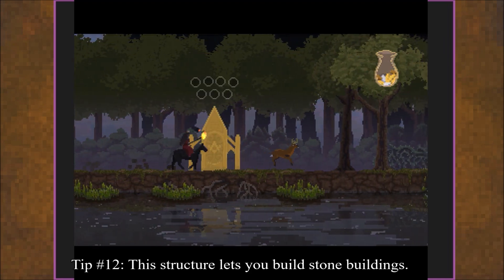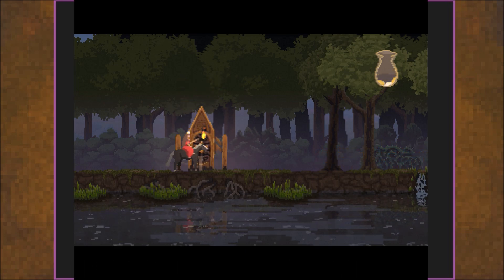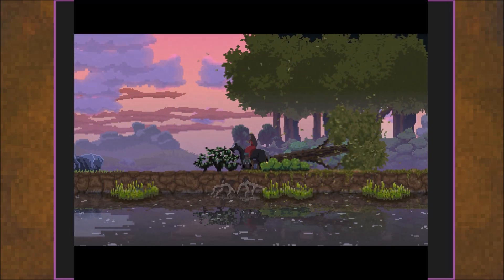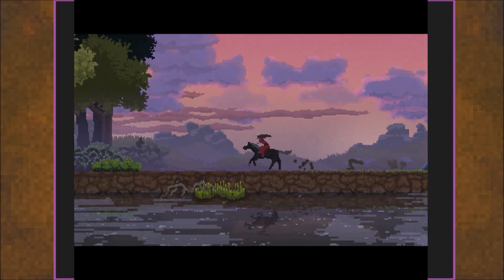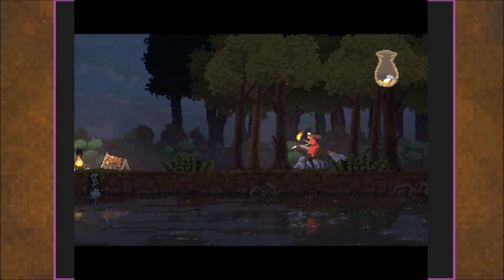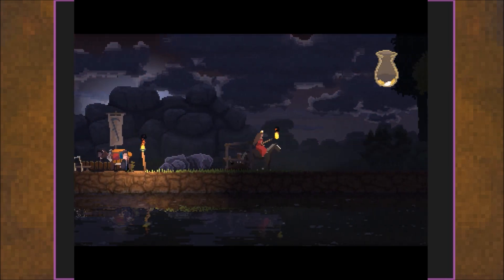Tip 12, really important: this one will let you build the stone structures, which you need later on. Some of the earlier upgrades are kind of population-based or time-based — I'm not really sure. The stone-based structures, you need to visit that masonry-looking shrine and do that first.